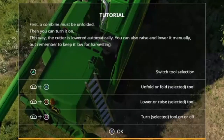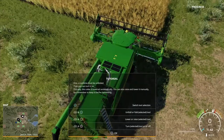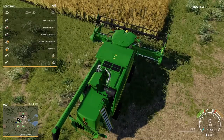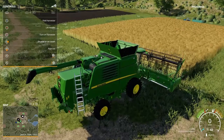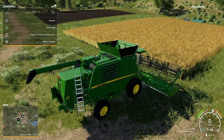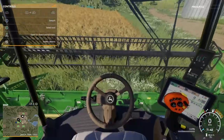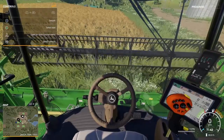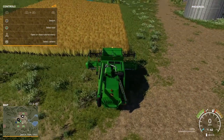First a combine must be unfolded, then you can turn it on. The cutter is not raised automatically — you can raise and lower it manually, but remember to keep it low for harvesting. So we need to unfold with X, then circle to lower, and square to start the combine. The header has been started. We're going to cockpit view — and let's start harvesting.